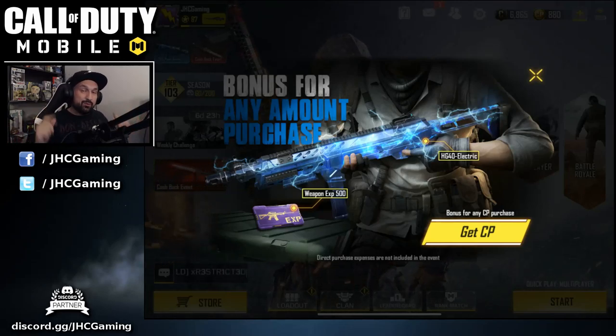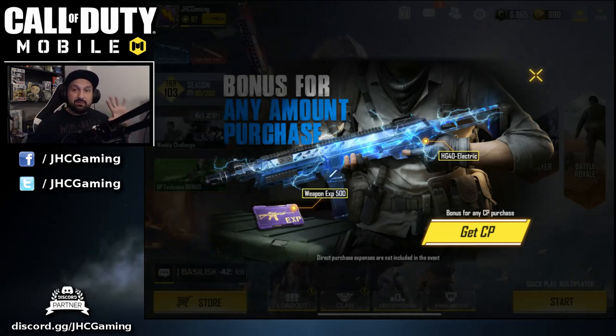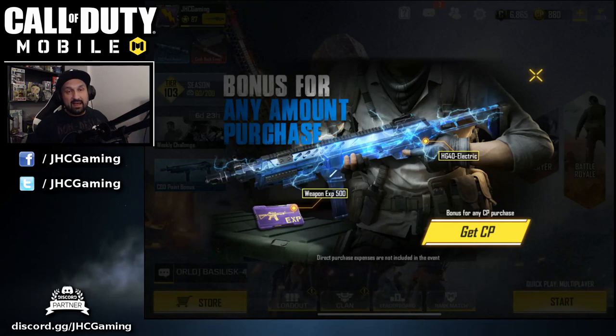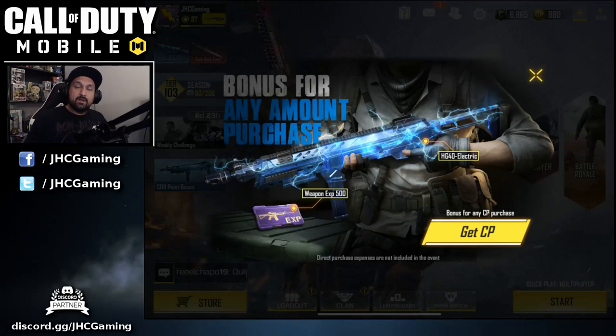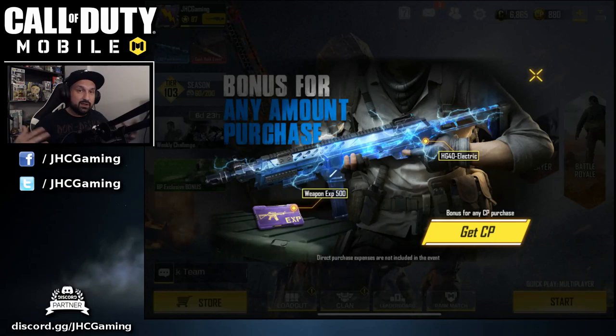Hey, what is up guys, Johnny here back with more Call of Duty Mobile. We got a brand new update yesterday in the game, and with the new update we got some new special offers. When you get into the game you will see a pop-up bonus for any amount purchased — if you buy some COD Points you will get a bonus. It's a weapon skin, the HG40 Electric, and you also get a weapon XP card for 500 XP, the purple card. Today we will look into it, I'll make a purchase to get the free skin, and we're gonna go into some multiplayer and see this weapon in action.